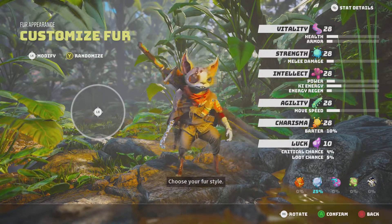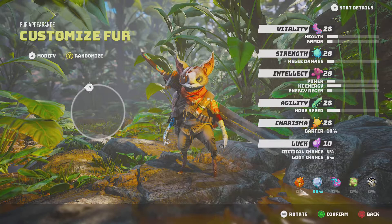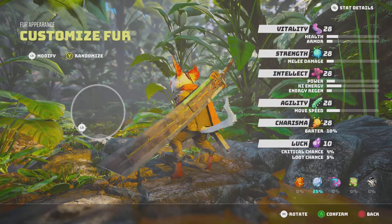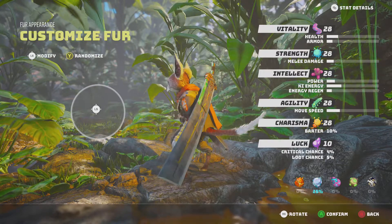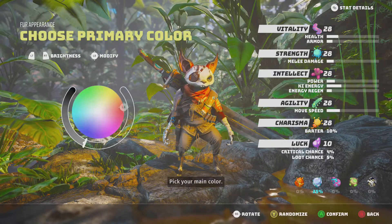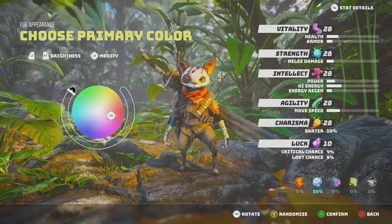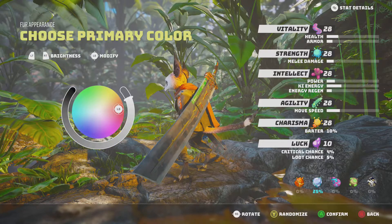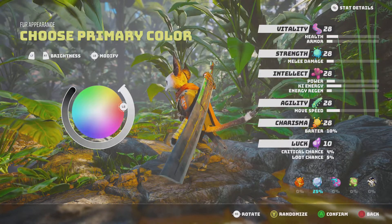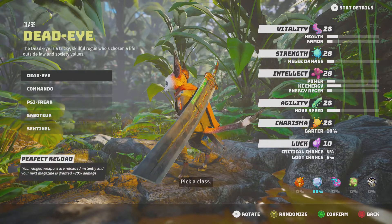Choose your first style. Pick your main color. Choose your detail color. Pick a class.